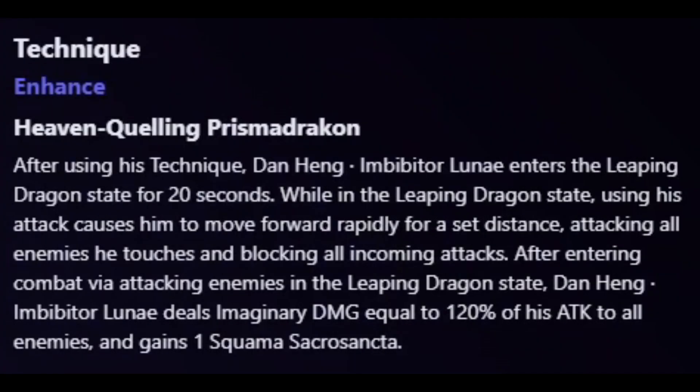The technique is fairly simple: using it enters the Leaping Dragon state, where his attack causes him to move forward, attacking all enemies he touches and blocking all incoming attacks — blocking is a new mechanic added with both Imbibitor Lunae and Fu Xuan. After entering combat via this state, he deals 120% attack to all enemies and gains 1 Squamma Sacrosancta stack. A good combo is using his technique, entering combat, using his ultimate, then using his Tier 3 basic attack for free.